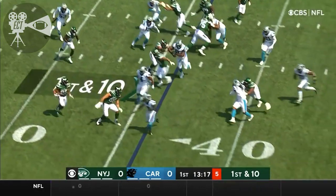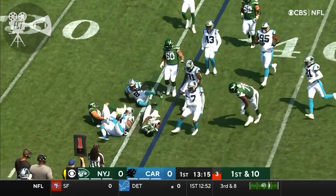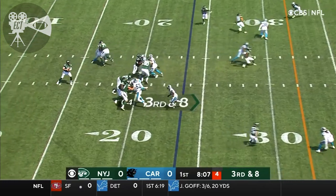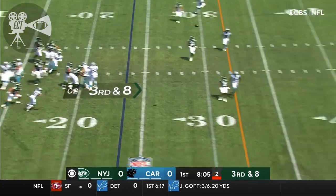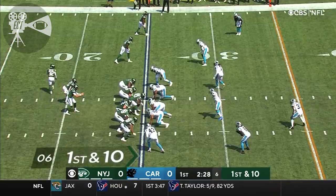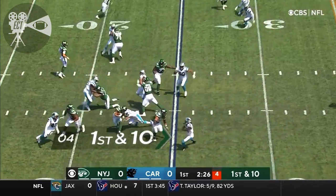Ty Johnson in at running back, and he takes the pitch from Wilson. Can't get to the outside. Third and eight. Good protection. Wilson deep down the field for Johnson, incomplete. Knocked away. Really hoping to get him — we're thankful he's on our side.